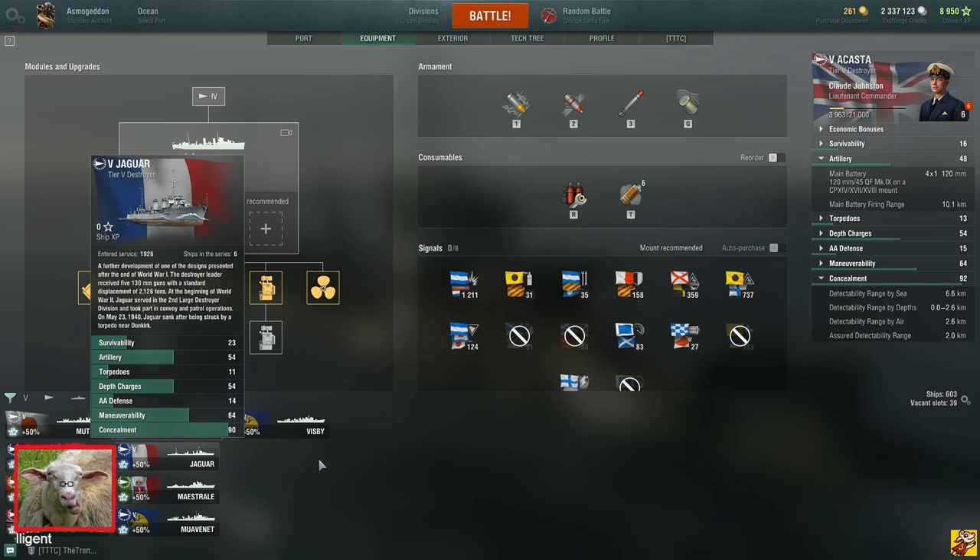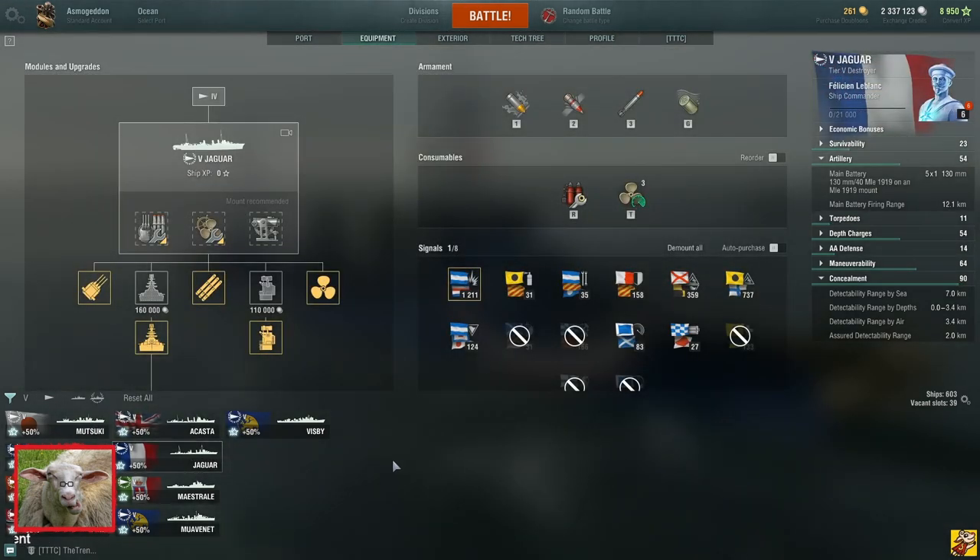Jaguar is fun. The whole French DD line is all about speed and long range. You can't really cap — you will be spotted from the moon — but your DPM is insane. If you have good engine juking these can be really fun ships, but sometimes you'll have situations where you have to cap or spot and you're not the greatest at those.